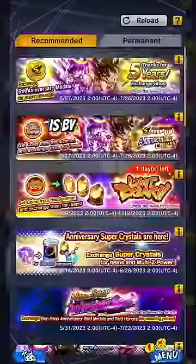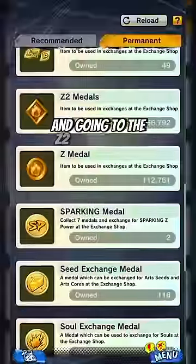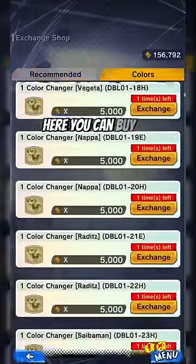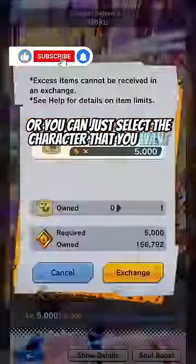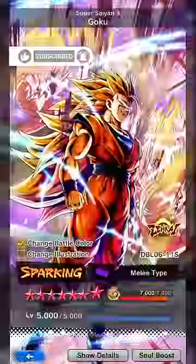The only way to get alternative colors is by going to the exchange shop and going to the Z2 metal shop. Here you can buy all the colors that you want, or you can just select the character that you want and buy the color from there.